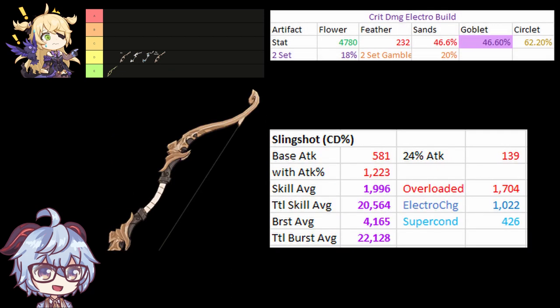Slingshot is next with a Crit Damage artifact set. It has a very useful Crit Rate substat which improves its average DPS, but its low base attack does make it fall short of the other upcoming bows.